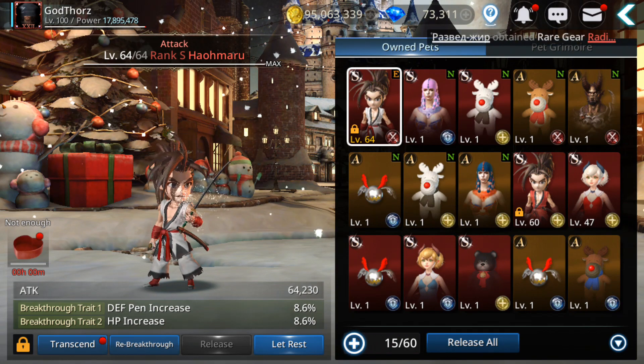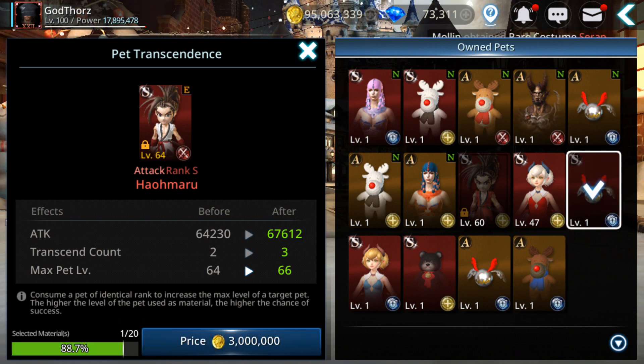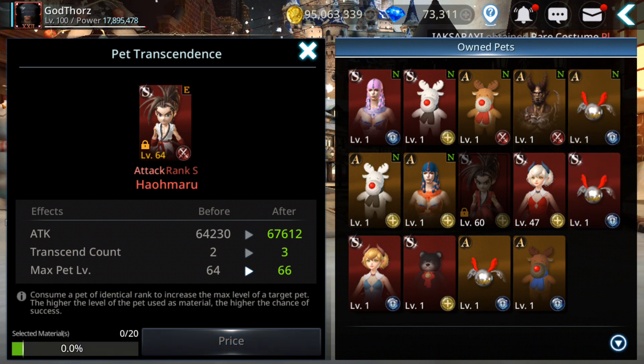Attack is now 64,000 — nice. Now we can transcend again. Using an S pet at level 64 only gives 88.7% chance, not 100%. That means you need to add a rank A pet to get closer to 100%. Rank A pets are not useless — you can use them to transcend your rank S pets, which is amazing.